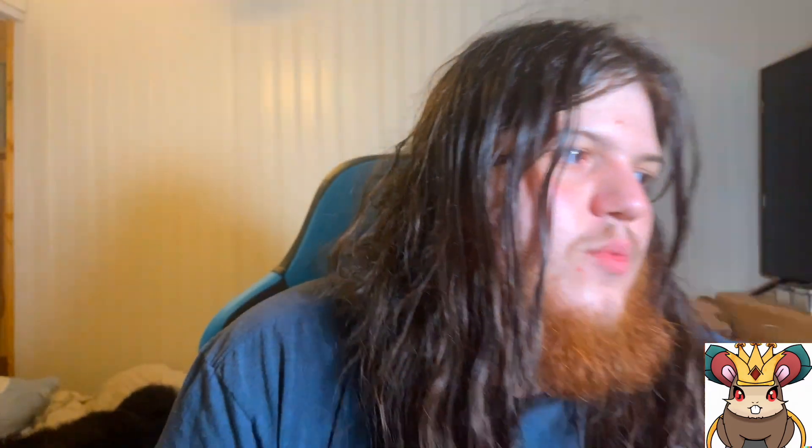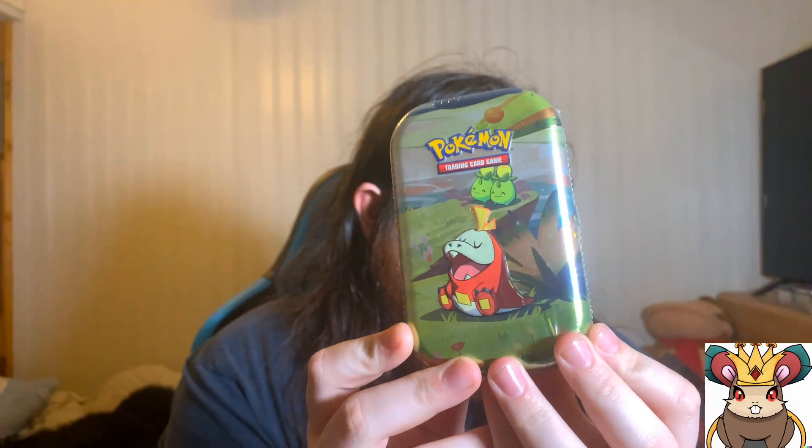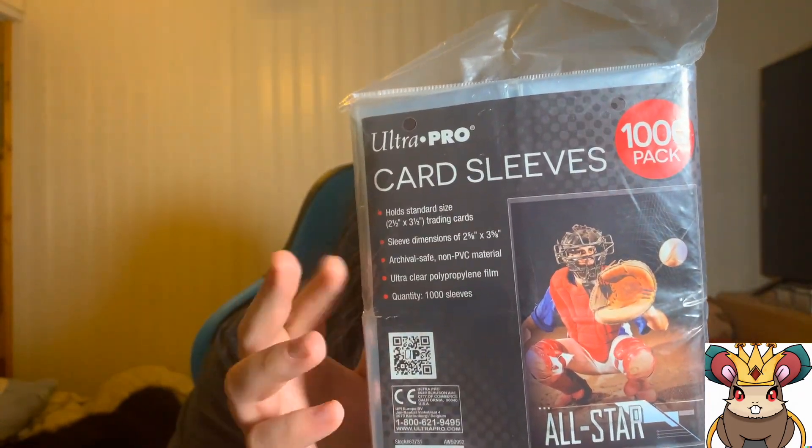Then I went to Target and grabbed a triple blister with Varoom, another triple blister with Tinkatink, and one of these little tins with Quaquaval on it because he's my boy. I also grabbed some Charizard sleeves for common pulls like holos or EXes — stuff I'm not going to top-load. I strictly top-load in penny sleeves. Speaking of which, I got a thousand penny sleeves from Walmart — that's where I got these Charizard sleeves too.